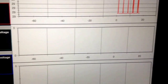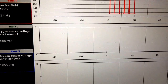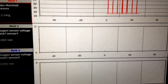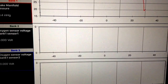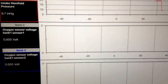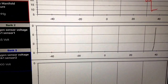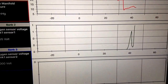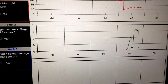So next, the intake manifold pressure is... that's strange, it's just going up and down. I attempted to start. There we go. So now we've got some measurable data coming in for oxygen sensor voltage bank 1.